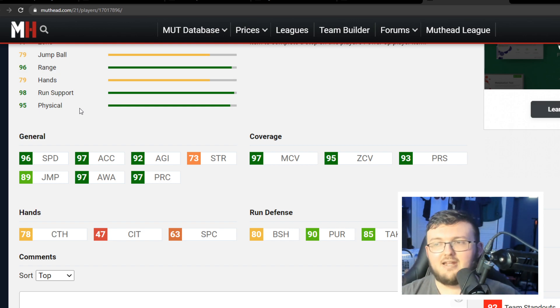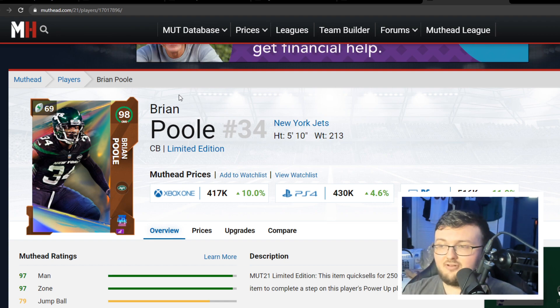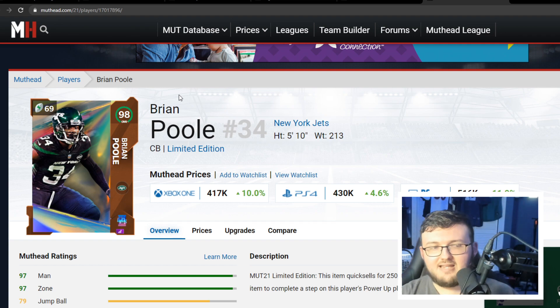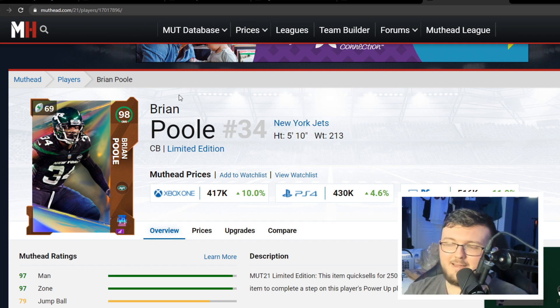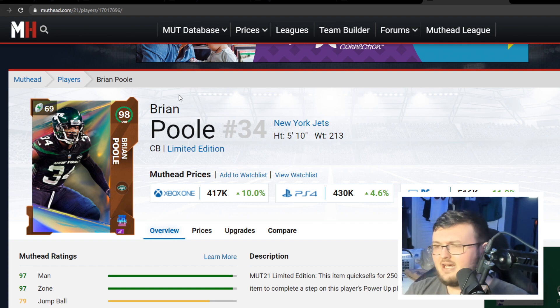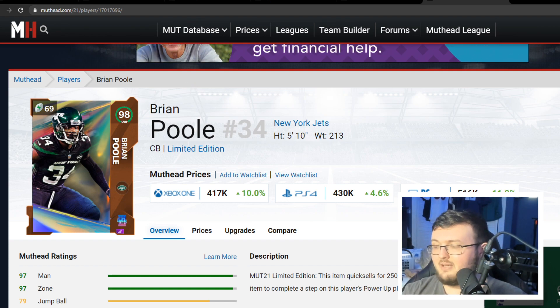Obviously, not many people are running a Jets theme team. But if you haven't checked out this card, definitely go check it out — it's one of the newer limited-edition cards. A lot of people did not love it when it was added, but if you look at the stats, this card is an absolute monster. He is 5'10", which does raise a question, but height has proven many times — I've used Steve Smith Sr. — that height does not matter in MUT. Weight matters, but height does not. Thank you guys for watching, see you next one, peace out.